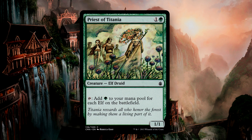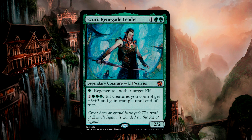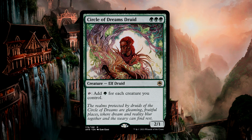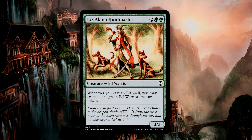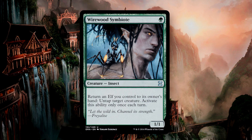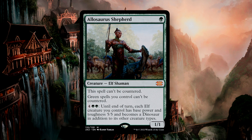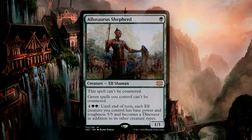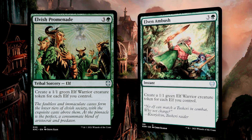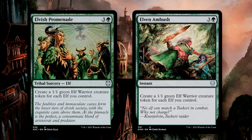Same goes for Priest of Titania — it's a cheap mana dork that can pump out mana. Azuri, Renegade Leader, is a win-con for our elves, letting you channel excess mana into an overrun effect multiple times. Imperious Perfect is an anthem for elves with an ability to create another elf. Circle of Dreams Druid is basically a Gaea's Cradle on a creature, giving you mana for your creature count rather than how many elves you control. Lys Alana Huntmaster gives us an elf whenever we cast an elf spell. Elvish Harbinger lets us tutor for whatever elf we may need at a moment. Wirewood Symbiote lets us untap a mana dork to use again should we need extra mana. Grothama, All-Devouring makes our green spells uncounterable and can give each elf we control a 5/5 body that can be used as a cheap win-con.